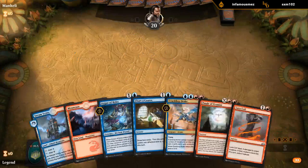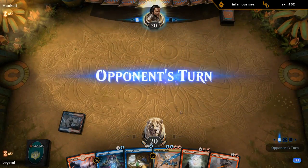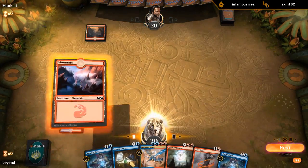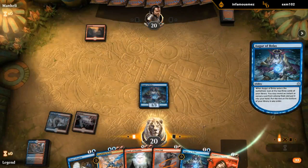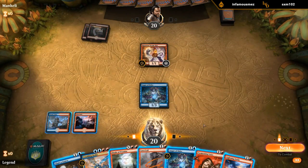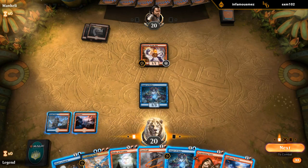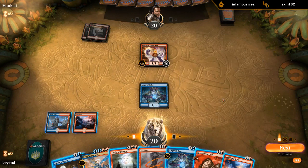The hand seems acceptable. Turn two we can Augur — we've got Chart a Course to hit our land drops. Hopefully Augur doesn't miss. Next turn we'll have to go digging for a land. Augur's pretty good against Mono Red as an early blocker. I don't love my opponent untapping with Steamkin, but it's more important we hit our land drops here. We'll Chart a Course on the off-chance we draw into a Phoenix. We'd rather have Augur on defense though, so let's chart.